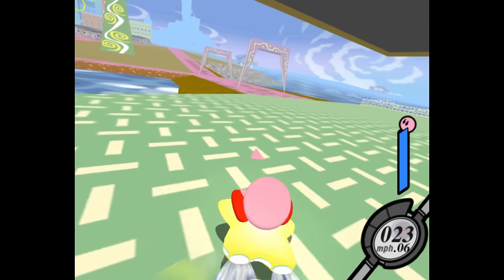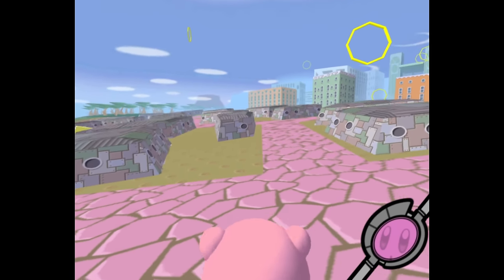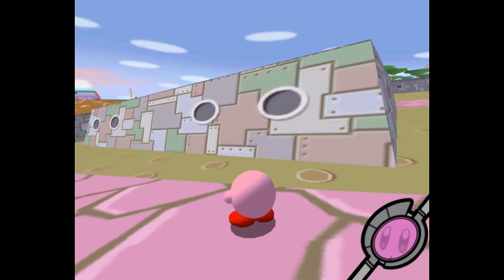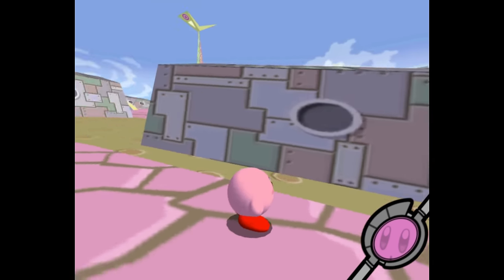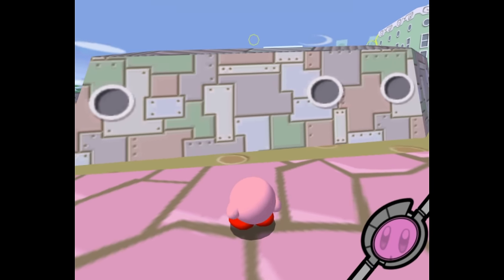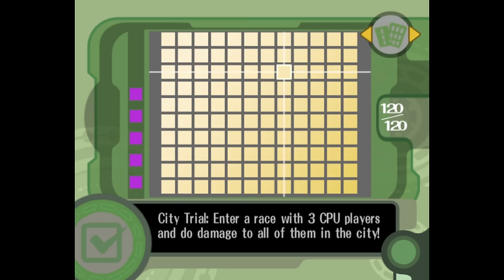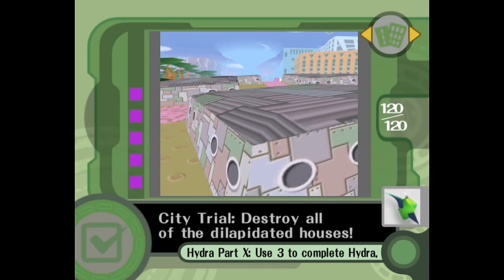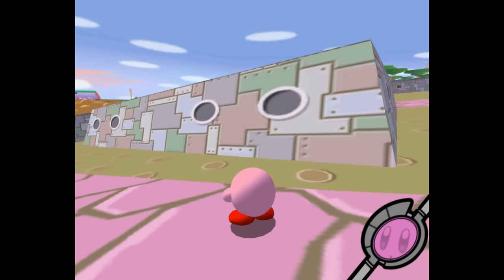The surrounding area isn't any less weird. This whole plot of land is dedicated to these stone structures that you can break through. Just looking at them out of context, I have no idea what these are supposed to be. They kind of look like bunkers, maybe, but there's no entrances to them. The game actually does describe what these are: dilapidated houses. I gotta say, that doesn't help a lot.